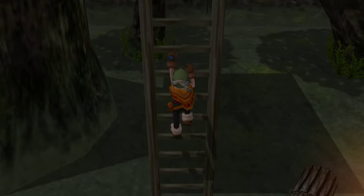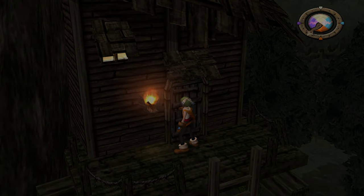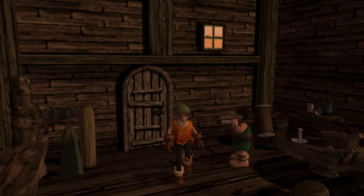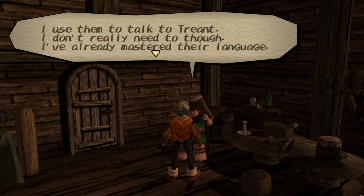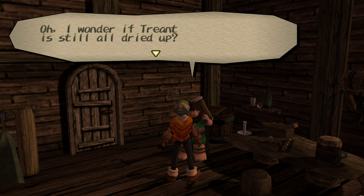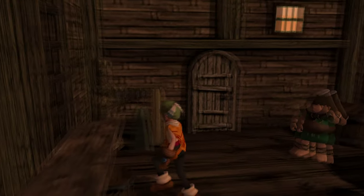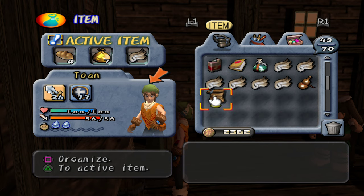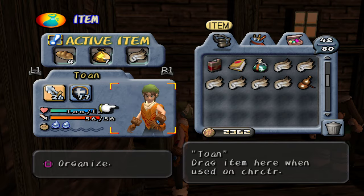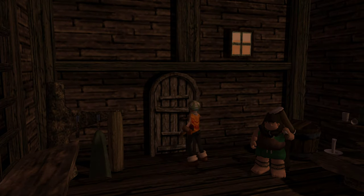Now we got the hero's earrings, which means we'll be able to talk to the tree. I really enjoyed voicing the tree in our other playthrough — that was a lot of fun. Hello Tone. I lost my hunter's earrings — have you seen them? You can understand the forest fairies when you wear them. I use them to talk to Trent; I don't really need to, though — I've already mastered their language. I wonder if Trent is still all dried up. You want to see Trent? Check it out at the huge hole deep in the village. You and me, girl — we're going to do great things together.